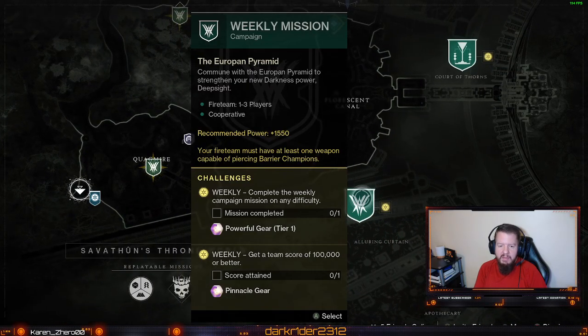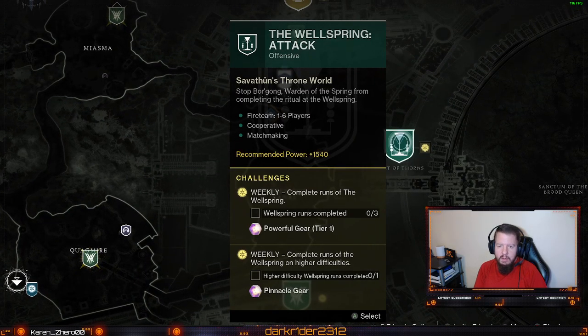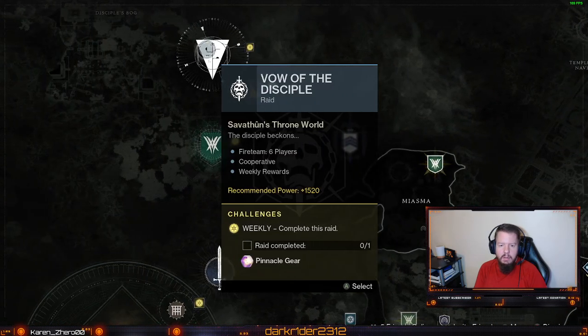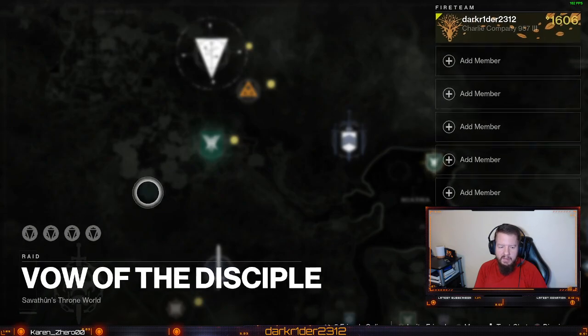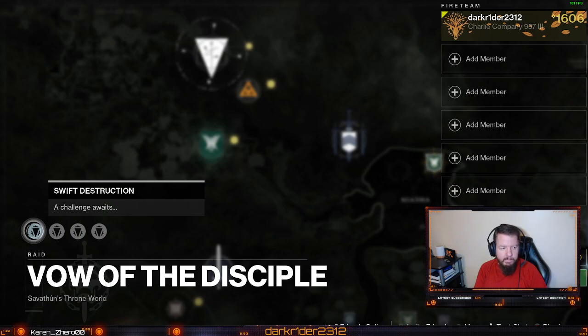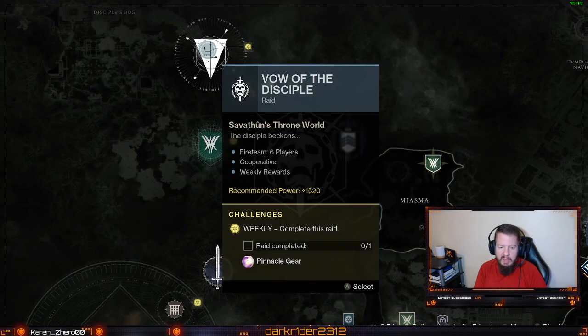And the dungeon — Pit of Heresy — for the pinnacle is the activity for this week here on the Moon. The weekly mission right here in Savathun's throne world. Today's activity for the Wellspring if you want to do that. And the raid challenges right here — get pinnacle gear from it.